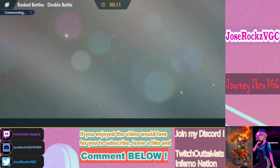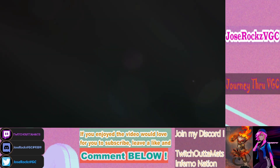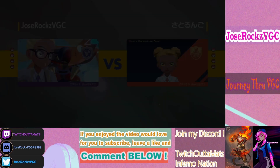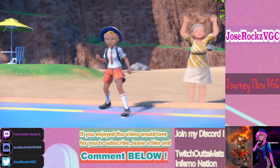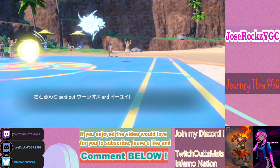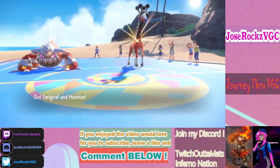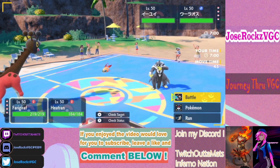His Gholdengo is a bit annoying and my Gholdengo doesn't want to be in tailwind — especially not with Chien-Pao or Urshifu, which I can't hit for good damage with Make It Rain. That's a good lead on his end because it specifically counters what I have here.